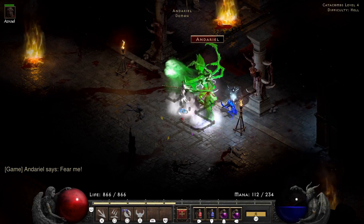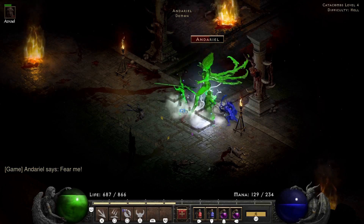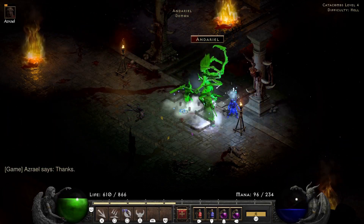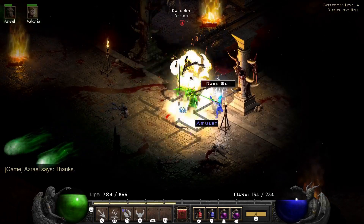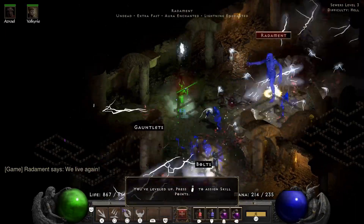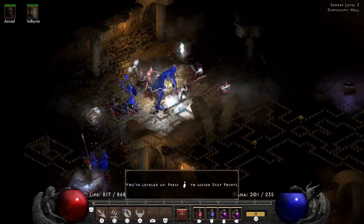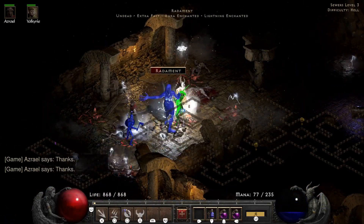I really expected to be in trouble at this point - I expected Saigon not to do this well - but we are just keeping on trucking. Andariel goes down easily. The first real point of trouble is Radamond in the sewers on level 3 - this is where we encounter our first big group of lightning resistance that we can't really dodge - we have to kite around them. With the mercenary's help and the Valkyrie coming in, we still get through this fine.